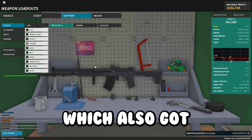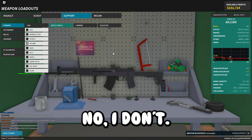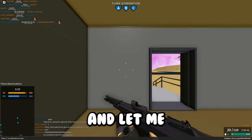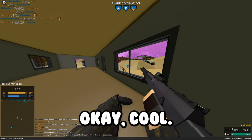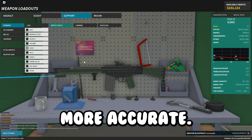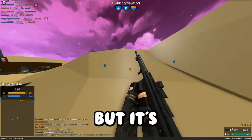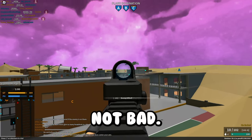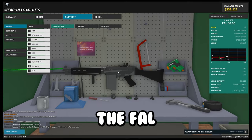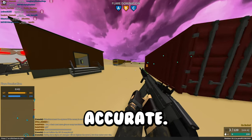The AK-12 BR got decreased recoil, so it's more accurate. The G3A3 is also more accurate — the G3A3 has always been a little inaccurate, but it's not bad. The FAL-50 also got decreased recoil. As you can see, this thing's always been pretty accurate, but there you go. And there are actually zero sniper changes this update.